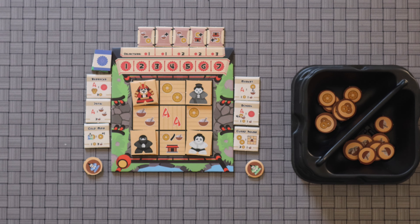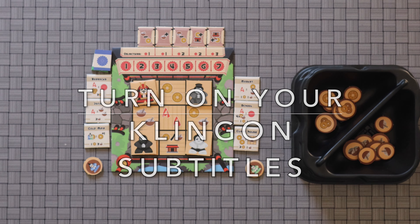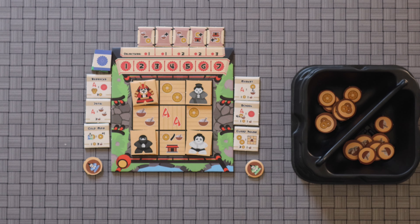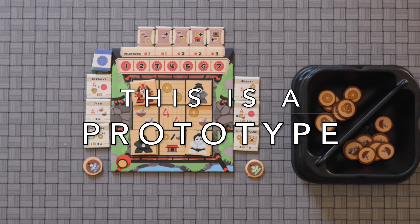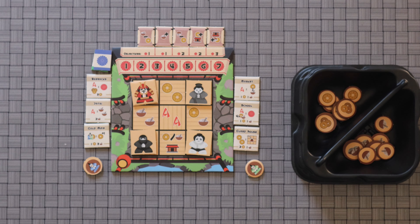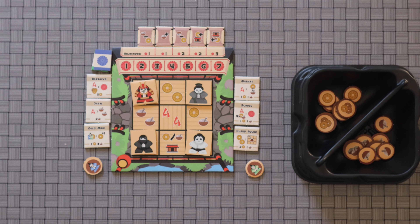Before I begin, please make sure you turn on your Klingon subtitles, because if I make any mistakes in the brief rules overview, that's where you'll find the corrections. Additionally, do understand that this is still in the prototype phase and is subject to change. Now, what Micro Dojo is, is a two-player-only, sub-30-minute, strategic, quasi-worker-placement style game.